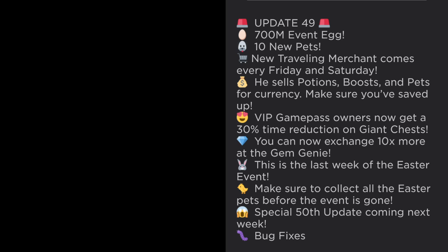So it's update 49 — there's a new rotating 700 million event egg with 10 new pets, plus the new pet from the traveling merchant. The traveling merchant sells potions, boosts, and pets for currencies like gems, coins, and pearls. VIP people get a 30% time reduction, and there's now more exchange at the gem genie, plus another week of the Easter event.